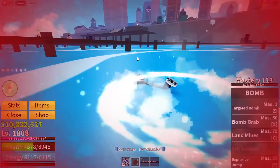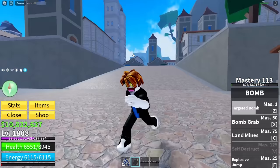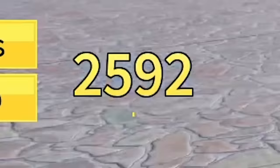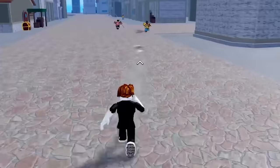We've got targeted bomb, which the more I hold it, the more damage I think it does — yeah, like 3.7k. What if I just tap it? I think it does less, right? Yeah, 2.4k. Then we've also got bomb grab, so I can come over here and yoink — 2.5k damage, something nice. And an explosive jump, which didn't send me up high at all, but it's good, I promise.